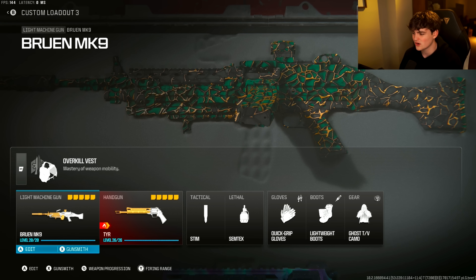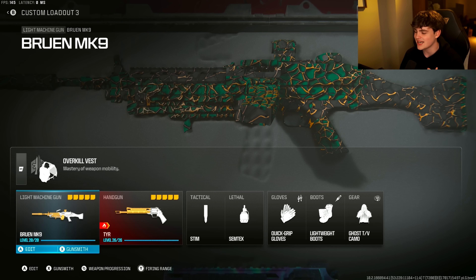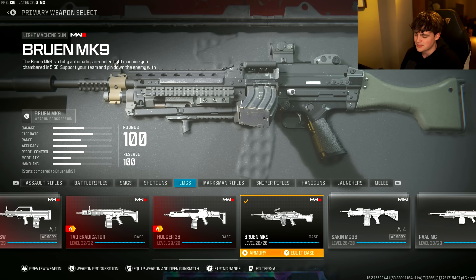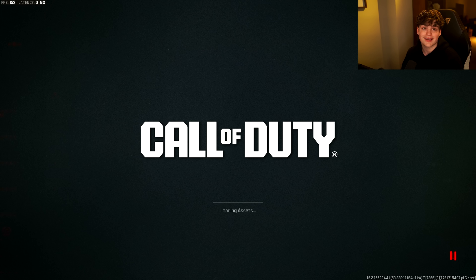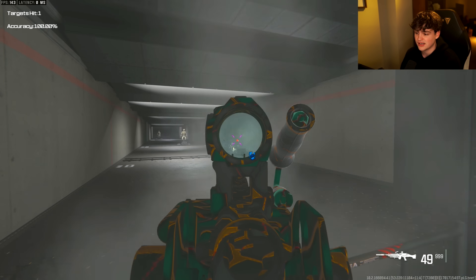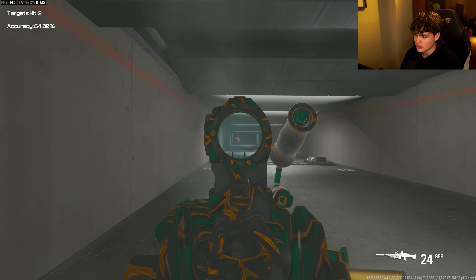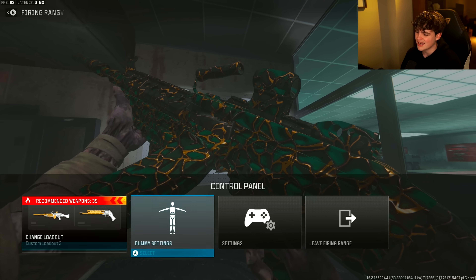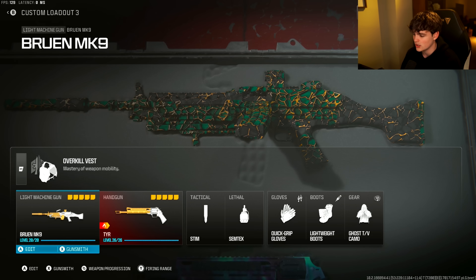Next, we have a fan favorite and very nostalgic Warzone gun — the Bruen MK9. A lot of people called it the Nick Mercs meta in Warzone 1. It's back in Modern Warfare 3 and might be back in Warzone. This gun is just really fast, very easy to use, barely any recoil, and the damage range is very good. I'm very excited about the Bruen possibly being meta on day one.